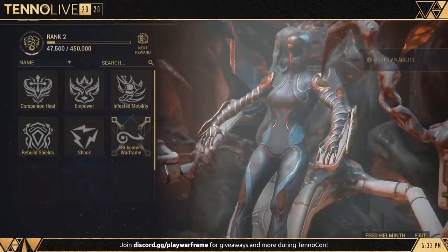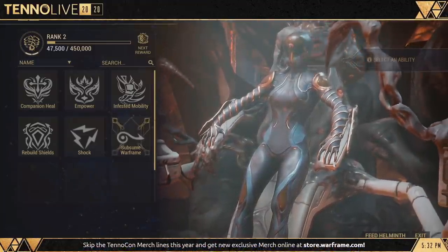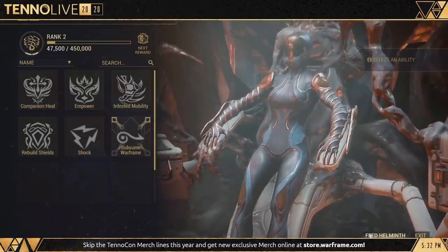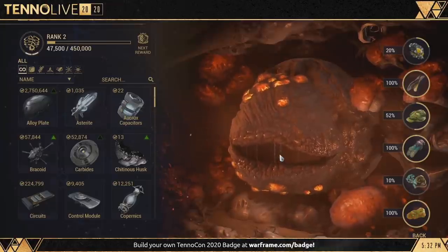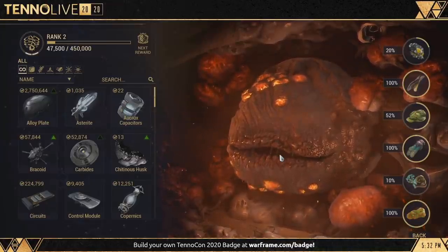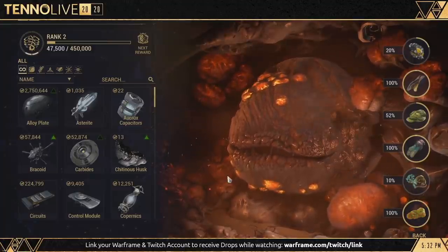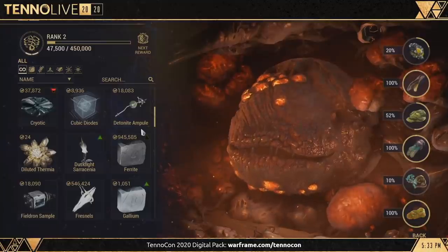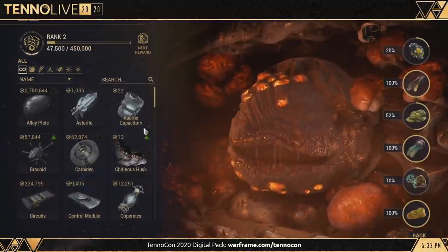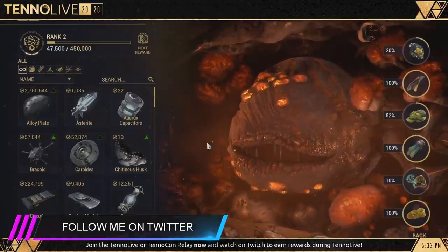If you have seen my most recent video, then you probably know by now how excited I am with the new Helminth Chrysalis system. Basically, it's a new feature wherein we can sacrifice a Warframe to the Helminth room in our orbiter, then the sacrificed Warframe's subsumed ability will be available for use through the Helminth Chrysalis system. Now I did not guess the exact details first about this new system, but upon further research, and with the help of my community, here's a little information that you should know.